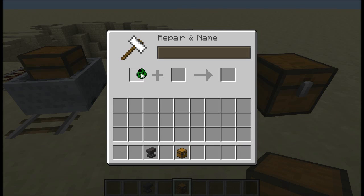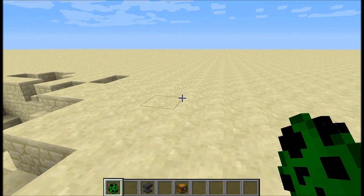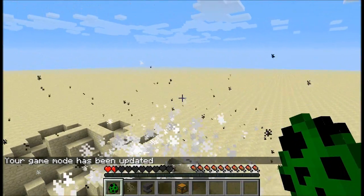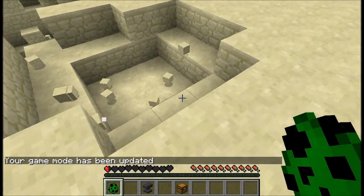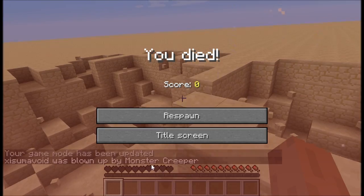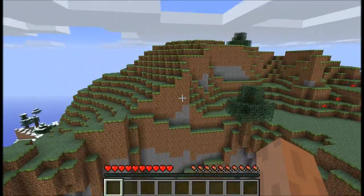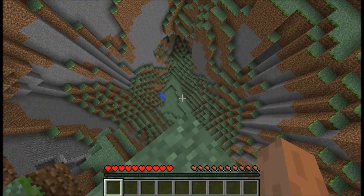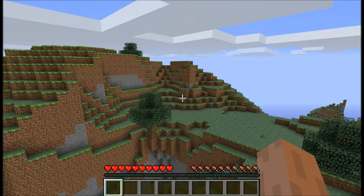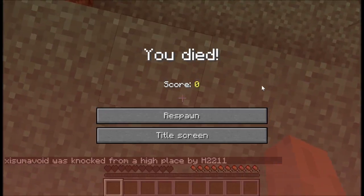We can also rename mob eggs. I've called this one 'Monster Creeper' and I'm going to place it down and put myself into survival mode. And there you go — 'Exuma void was blown up by Monster Creeper.' There have been lots of changes to the death messages. There's one for the thorns enchantment, and others have been changed including when you fall from a high distance and someone else pushed you off — it will include their name in the death message.